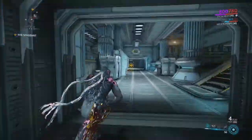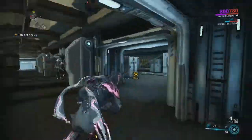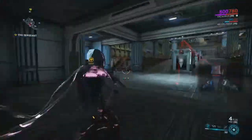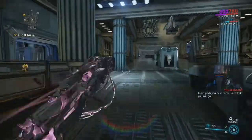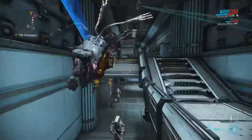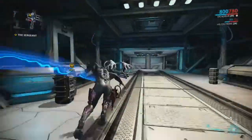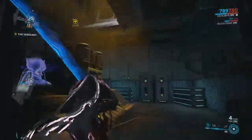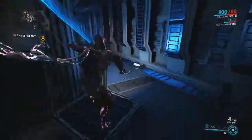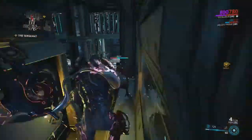Keep in mind that if you want to make this super easy and you have Loki or Ash — being invisible with Loki or Ash. I'm not sure if it works with Ivara. I assume it probably actually does, because the Sergeant will attempt to go invisible when you get there. So being invisible with someone like Loki will negate that — he won't actually go invisible. So that is quite handy.